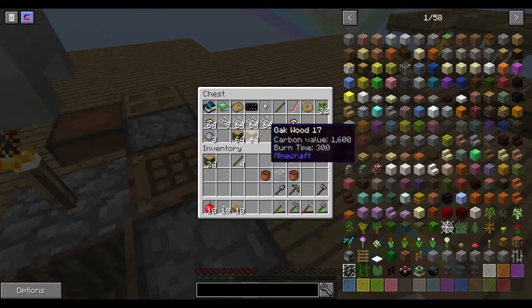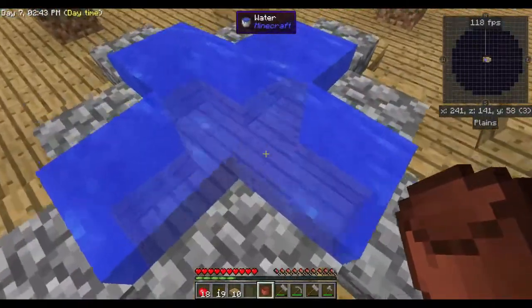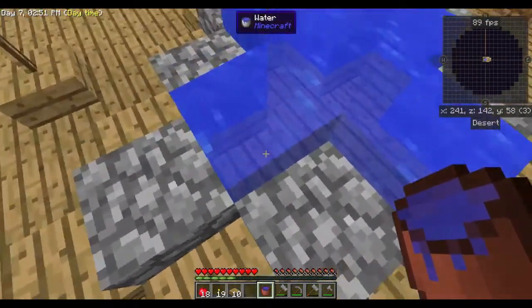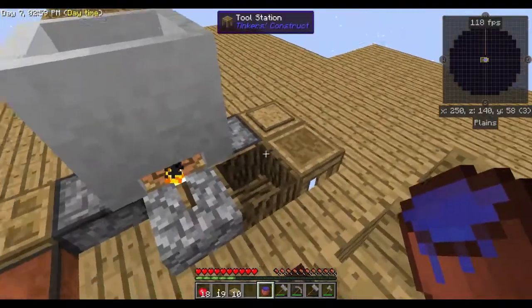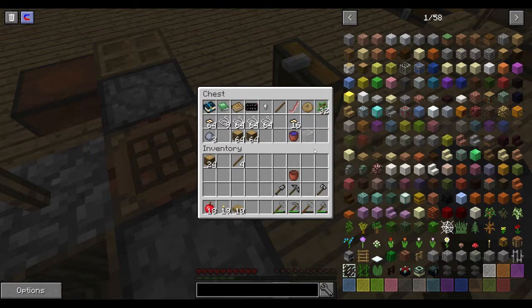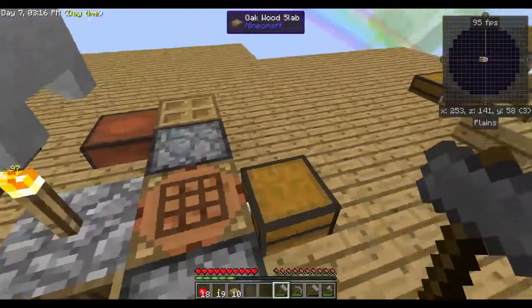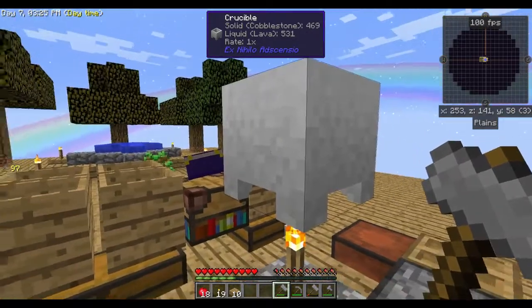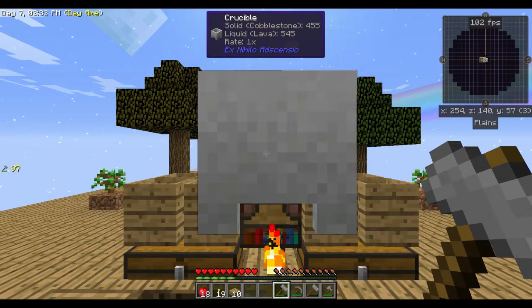Let's take one of these buckets and fill it up. The thing is, it's only the middle source that's infinite — if you take a corner it will take the corner and it won't regenerate. There's our sixth cobble, so now all we need is that lava to get done.